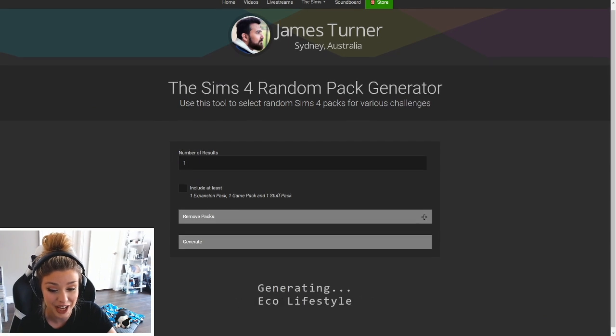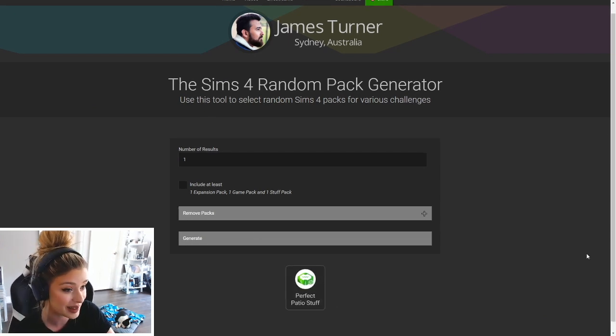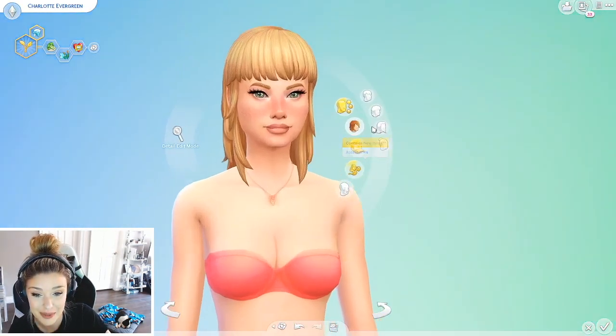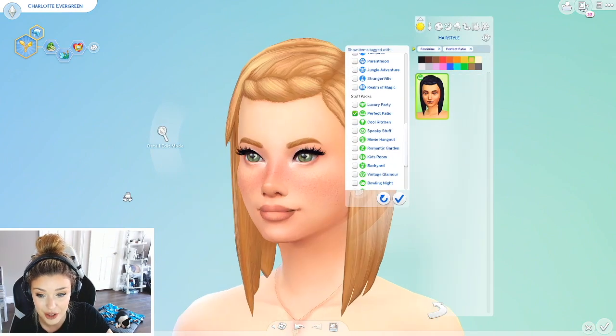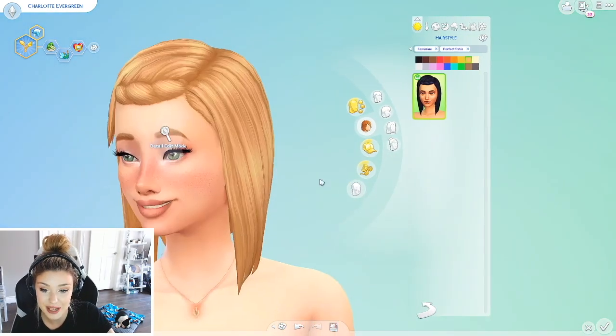Let's see what we get with one random pack, one we haven't done yet. We get Perfect Patio Stuff. We can work with that. Okay, welcome back to the club here. We're going to do Perfect Patio Stuff. This is the only option we get but it's better — it's a step up.